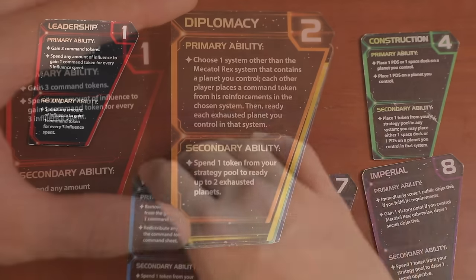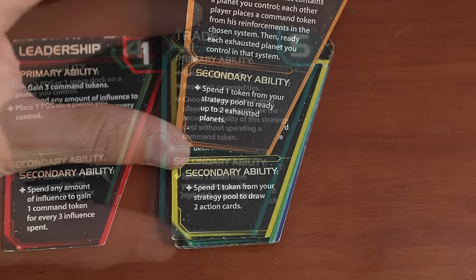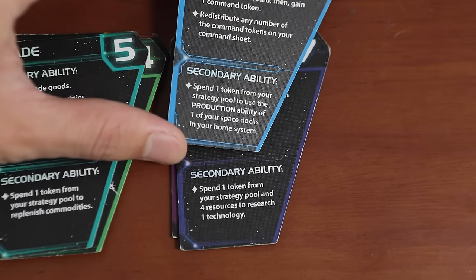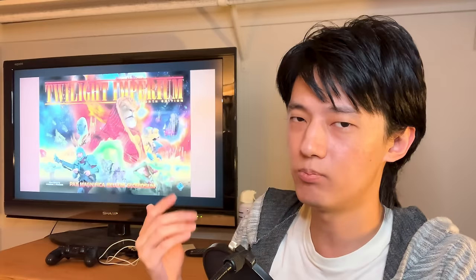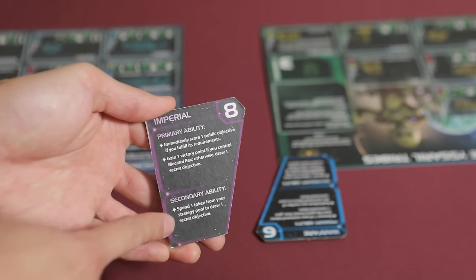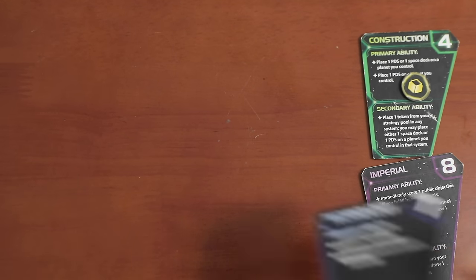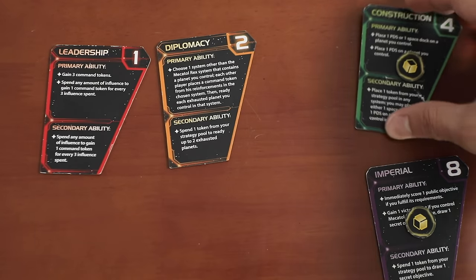Every strategy card has a part at the bottom talking about a secondary ability. When a player uses their strategy card, everyone else can also choose to use that card's secondary action as long as they pay a small fee. This keeps players super engaged during gameplay, because you have to constantly pay attention to other people's turns. And because everyone can improve from not only their own strategy cards but also everyone else's as well, this keeps the pace of the game steady and flowing. Not every strategy card is going to get picked, and here's where TI4 borrows the classic Euro mechanic of putting some extra bonuses to incentivize people to take other strategy cards during the next round.